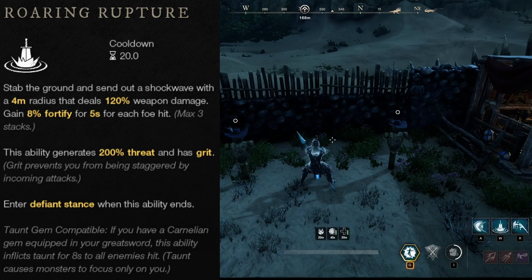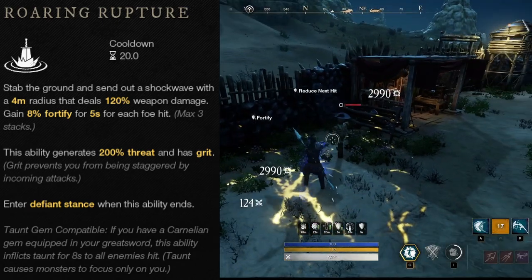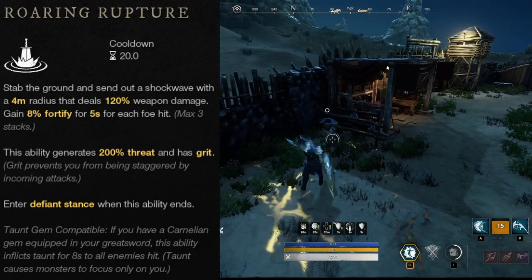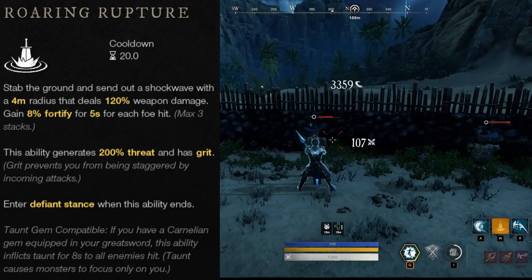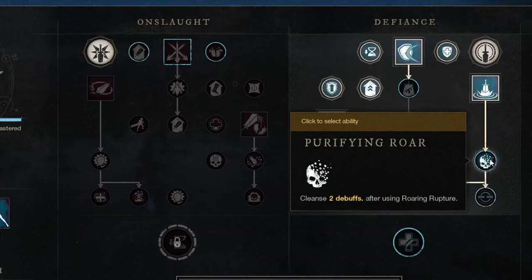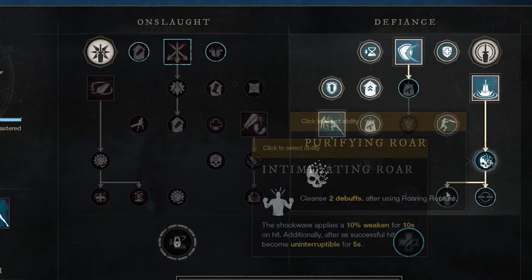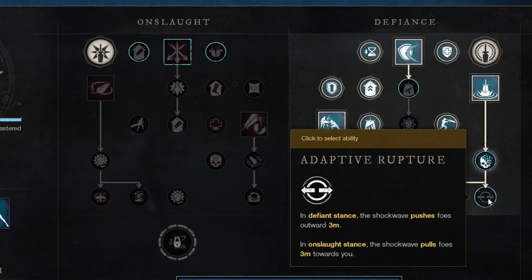The second Defiance ability is Roaring Rupture: a 4 meter radius AoE that deals 120% weapon damage. It gives you 8% fortify for each target that you hit. It also has grit and an 8 second taunt, and generally functions very similarly to Shockwave as a tanking ability. Purifying Roar removes two debuffs after using Roaring Rupture. Intimidating Roar makes the attack apply a 10% weaken for 10 seconds, and also makes you uninterruptible for 5 seconds afterwards, which is similar to Hatchet Berserk.